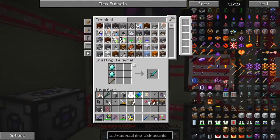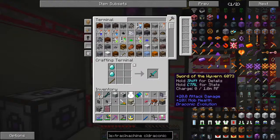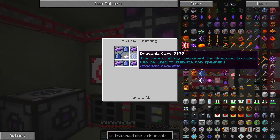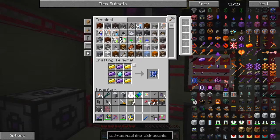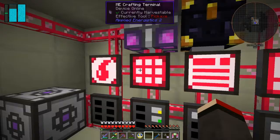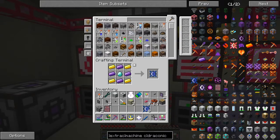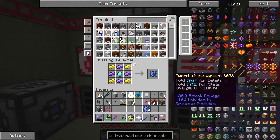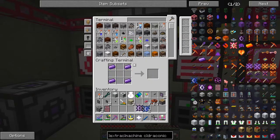Diamond sword — no big deal, make one of those. For the Waven core we need another nether star and four draconic cores. I think we're going to make about six of those anyway because we need more than just four. And we need some nether stars — I don't think I've got enough, I've got three and I reckon we're going to need four. We can make draconic cores — that's not a big deal. So actually we just need the one for this one.